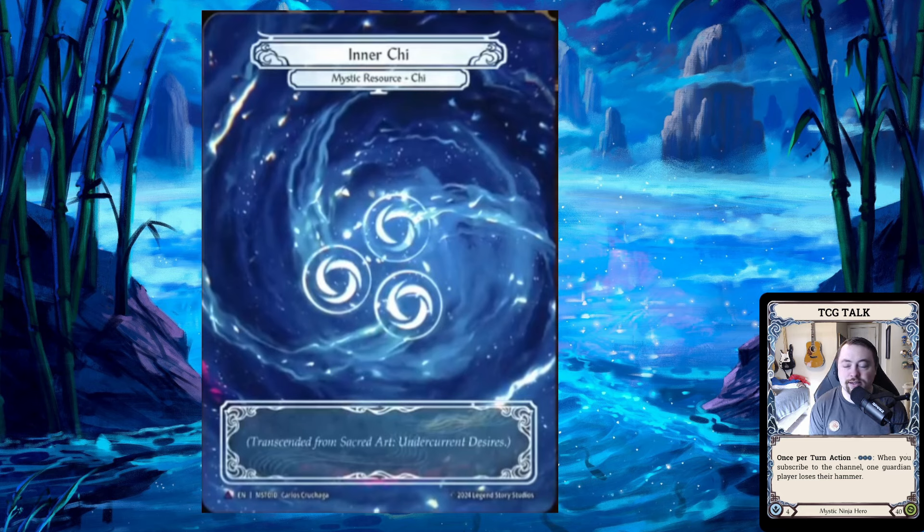I'm super excited that it's something a little different than all of us were guessing. Everybody was giving their takes on how Chi was made — maybe it was pitched, maybe once you transcend you could use your resources for Chi. All of us were a little bit off. I never saw anybody say that once you play a transcending card it's going to flip and become Chi. Some people thought it could transcend into your soul, but no one said it would straight up become three Chi.